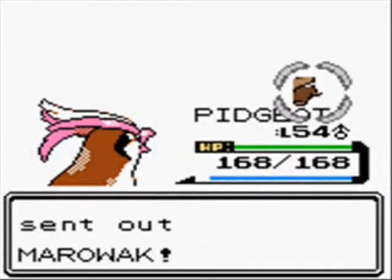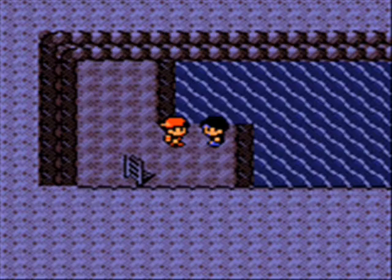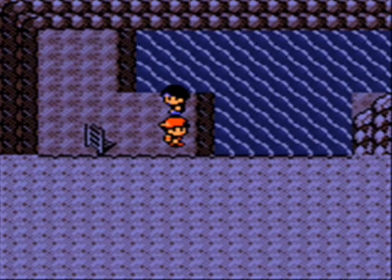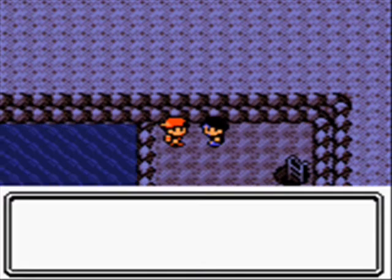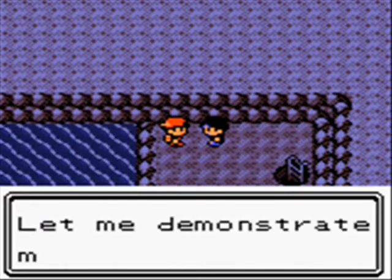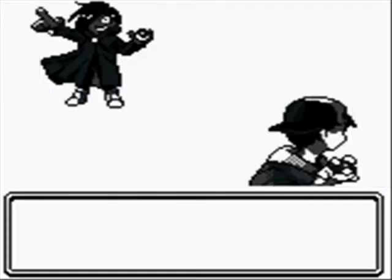All he has is two Marowak, both at a low level. You can come here as soon as you have Surf, which is why I came at this level — I didn't go here when I first got Surf, I was busy. Then there's a Pokémon researcher who wants to demonstrate his findings in a real battle.